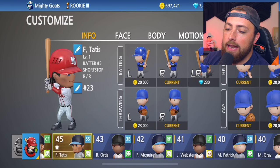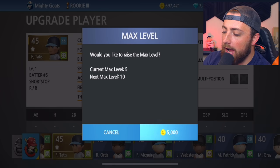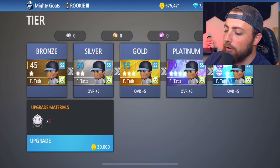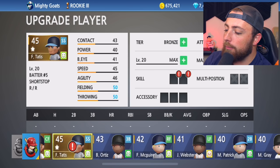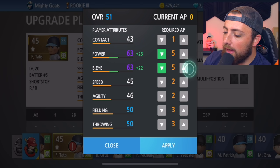He's looking pretty dope and we got to upgrade him. So we're going to hit upgrade and figure out what we want to do. I'm going to increase my max level a little bit, then we're going to add some upgrades and apply. We have 129 points to add, and I think I'm just going to do power and batter's eye — that's what I did with Mike Trout and it worked pretty good.